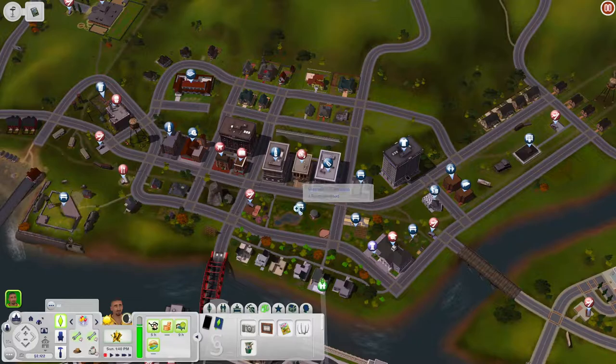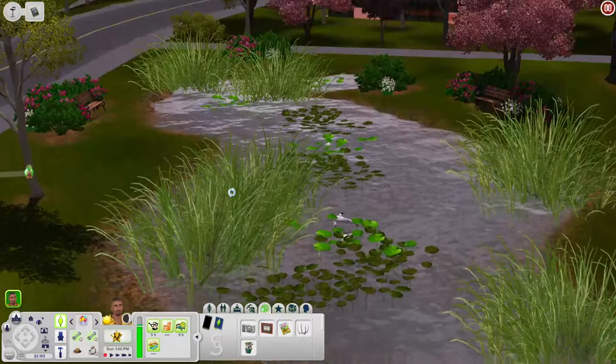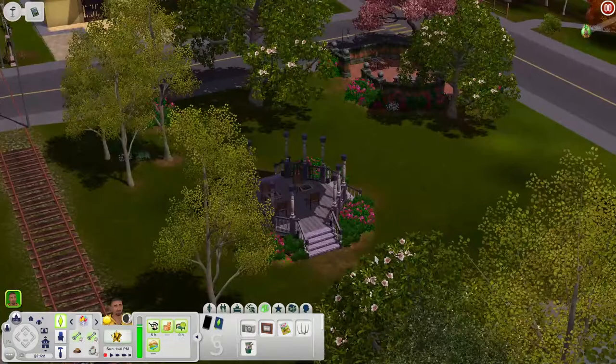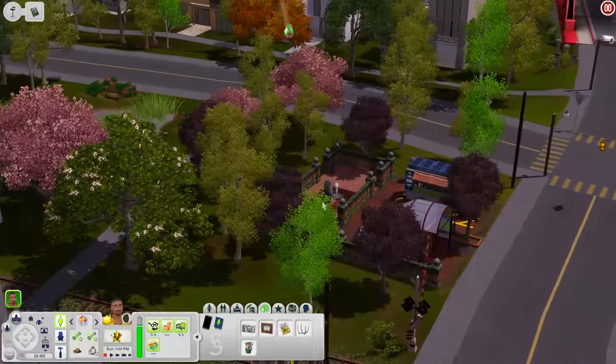Right off the bat we've got a really big pond here — the grass is a little overgrown but it's all right. You have a pond where you can fish, a bench, and underneath the gazebo you have some chess tables, which is great for skill building. Over here in this little courtyard you have a grill, a picnic table, and some places to sit, so if you want to have a little picnic you can definitely do that.